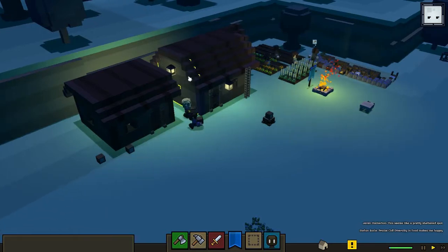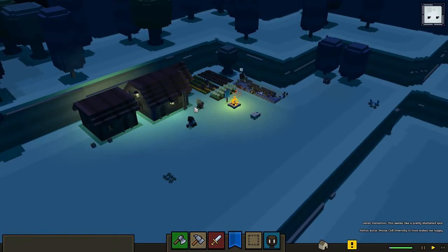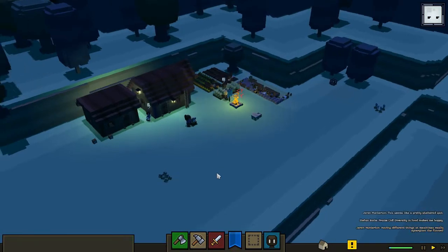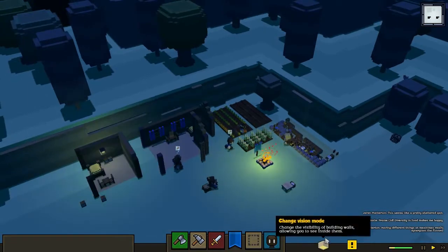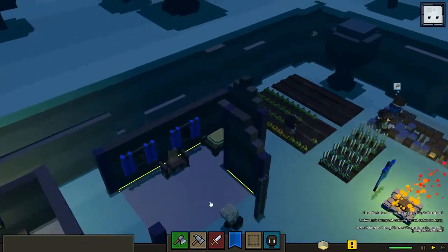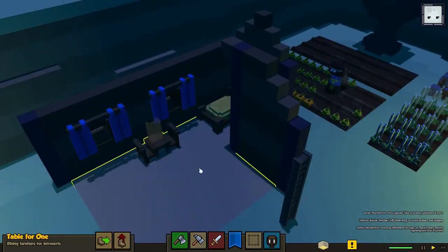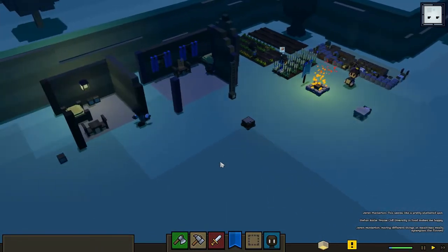Hey guys, welcome back to Bartek. We're gonna continue this town - it is day four and I think we should really try to get a footman soon because we have very very little defense. And there we go, that strange bug again. I don't know if I can solve it in any way or not.